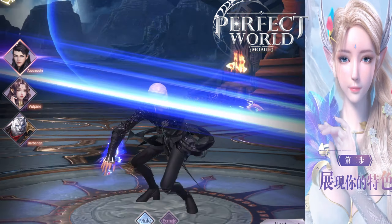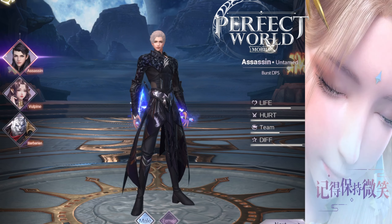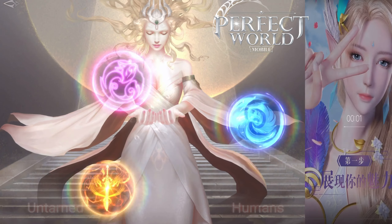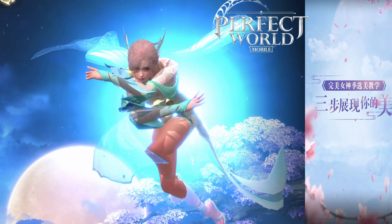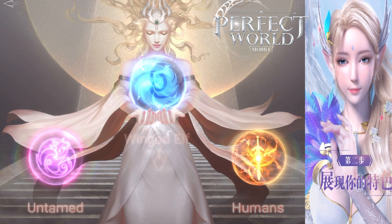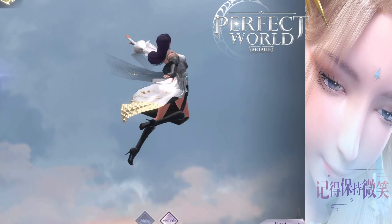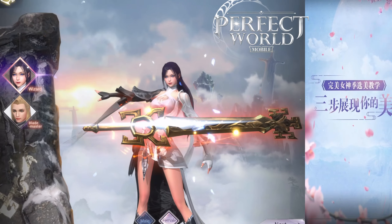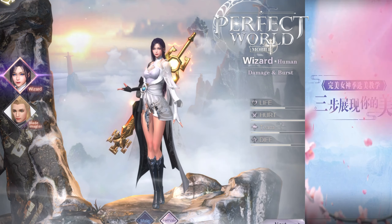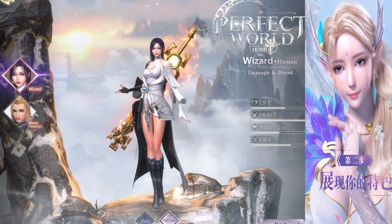First off, before we start: you have four character slots for your account on the server that you're playing. There is no delete character. Before you start randomly choosing characters, if you have to have more than four, you actually have to make a new Google account or a new Facebook in order to get more characters on that server. So it's important to have an idea of what class you want. You can't make four characters, delete them, and then make other characters.